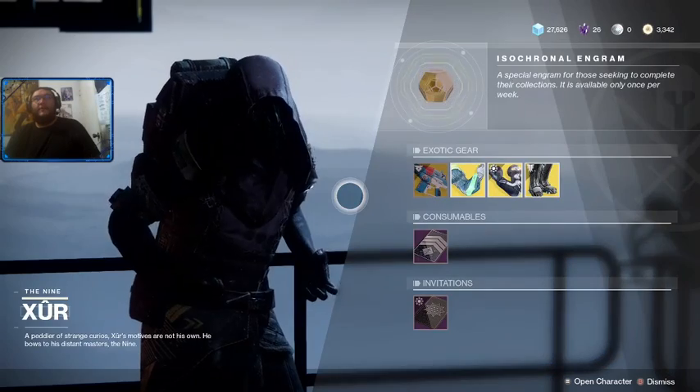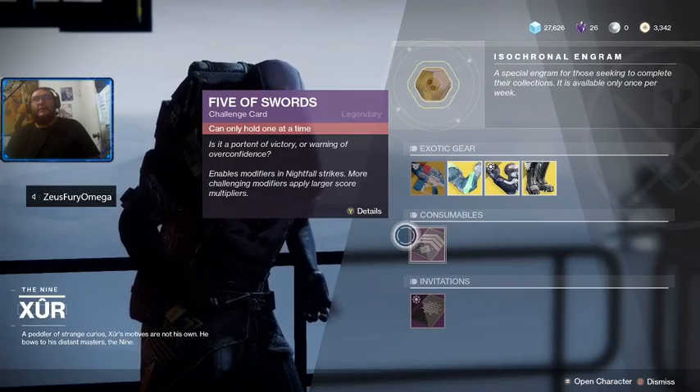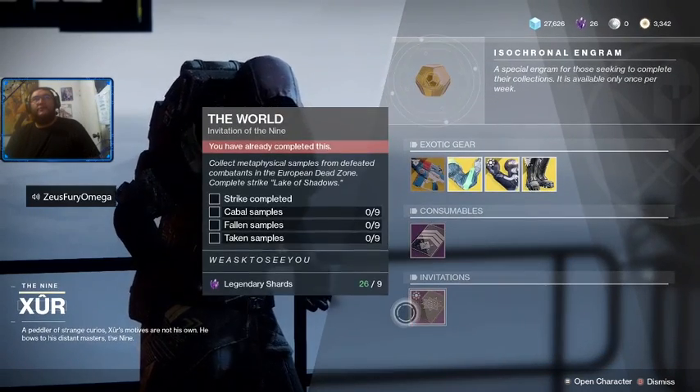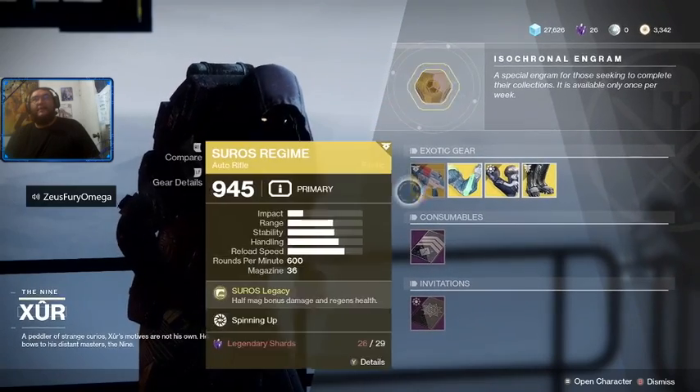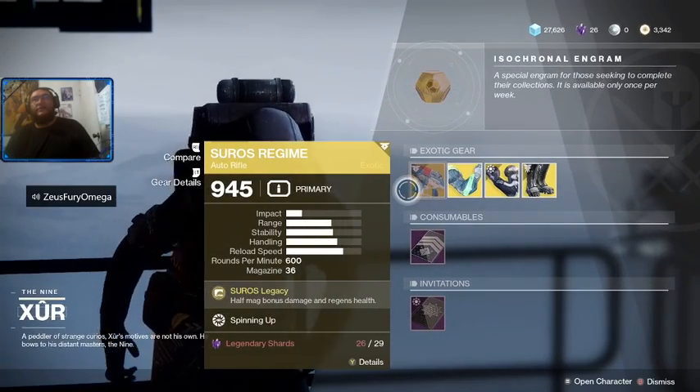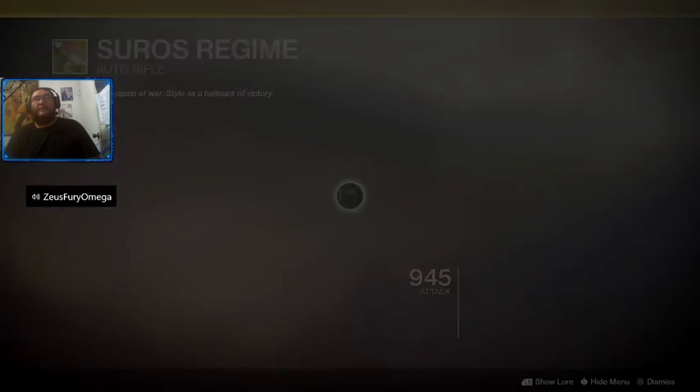Let's see what he has in his inventory this week. I am an Agent of the Nine! We've got the normal consumables, invitations, the Faded Engram, and Suros Regime for the weapon of the week.